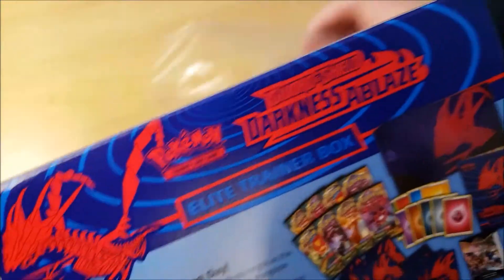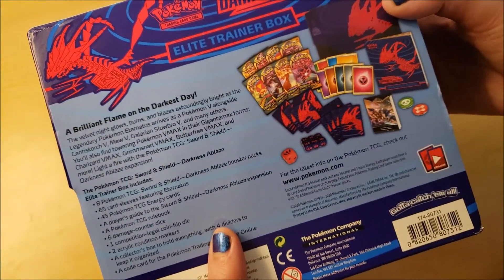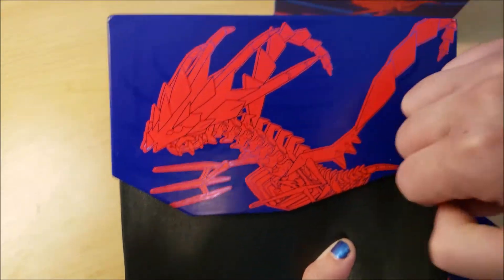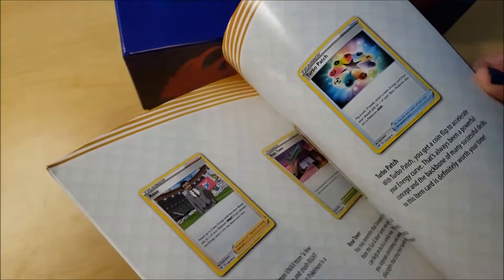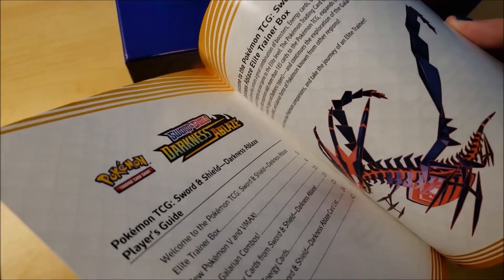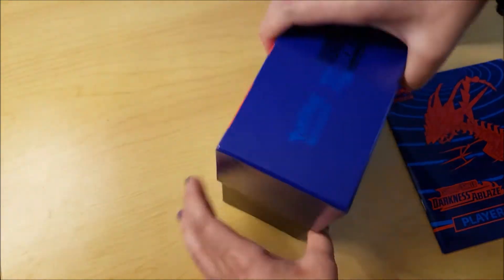Here's the back of it, so you can see what it comes with. I think you just slide this out. Wow, this is awesome. So here's — it's actually a really sturdy box you can keep and store the cards in. They're showing the cards that come in here — pretty cool.